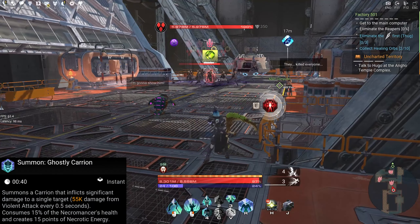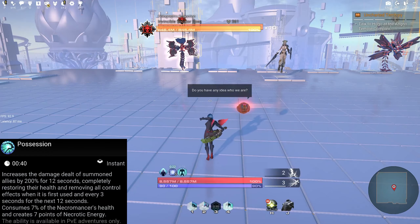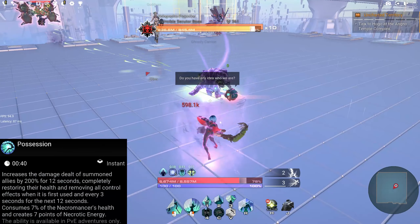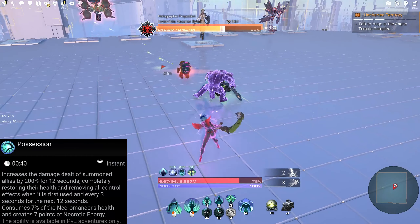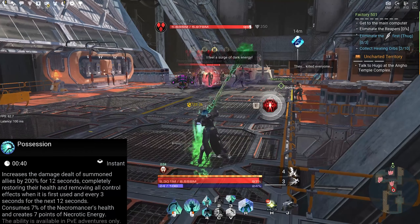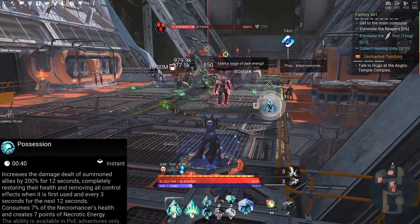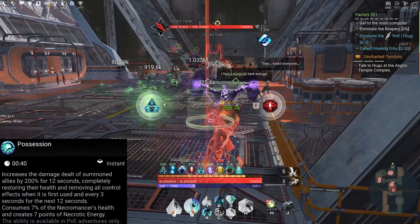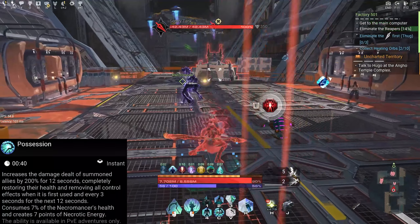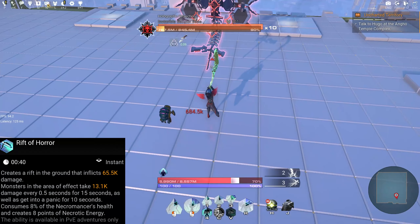Next: Summon Ghostly Skeleton — summons a skeleton that inflicts X amount of damage to several enemies every six seconds, consumes 15 percent of the necromancer's health and generates 15 points of necrotic energy. Last summon: Ghostly Carrion — summons a carrion that inflicts significant damage to a single target, X amount of damage from a violent attack every 0.5 seconds, consumes 15 percent of health and generates 15 points of necrotic energy.